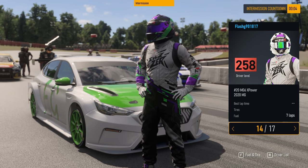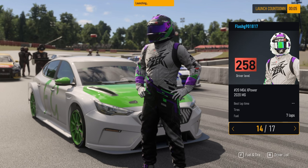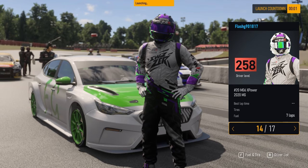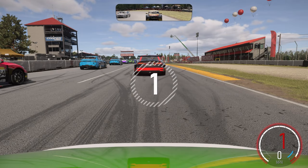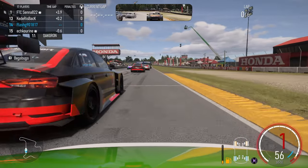So heading back to Mid Ohio, the idea of this race is I'm going to start at the back of the pack — or as far back as I can because of the grid ordering system, I don't know how it works — and work my way up and give it my all, and see how far to the front I can get. We start off in P14 and we're going to quickly change that.